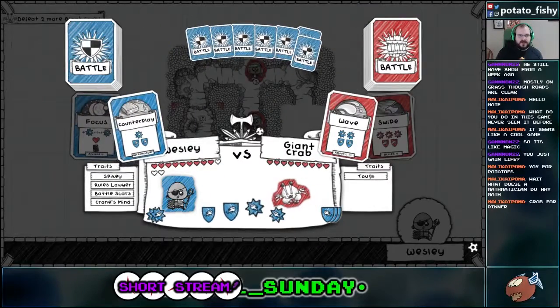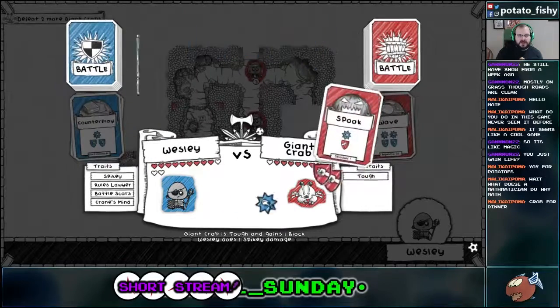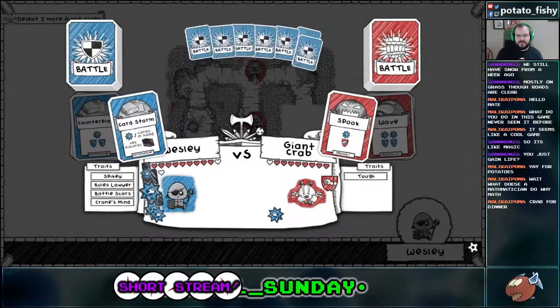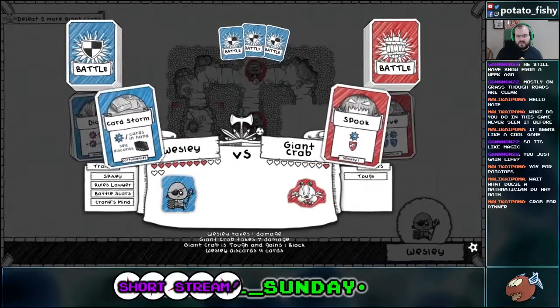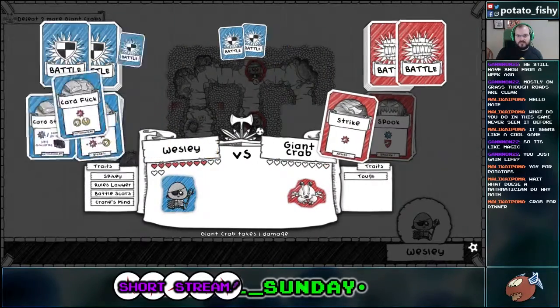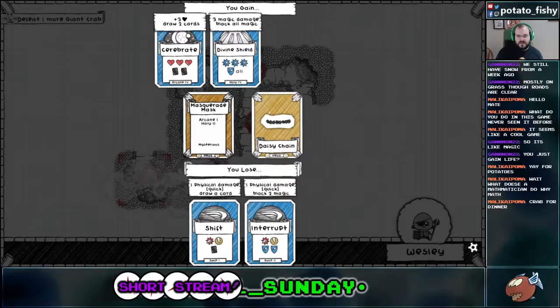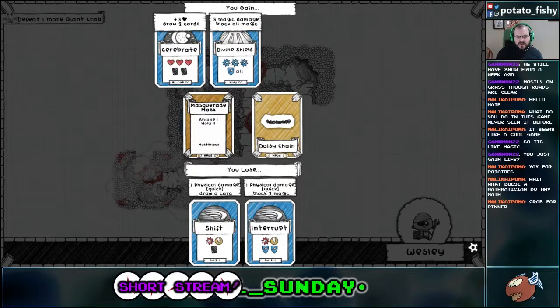Alright, let's just do that so we don't take any damage, because that's going to be more damage than I want. So you saw there, the Spikey did one damage to him, which was nice. Okay, we're going to do Card Storm. Rid of him mostly, and then Card Click. So now we're going to have a hard choice, because I really want Cerebrate. I like Shift and Interrupt, but Cerebrate is so useful.